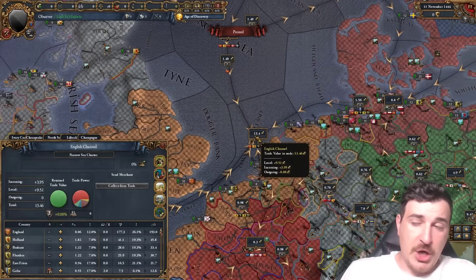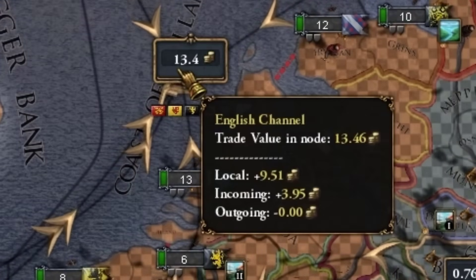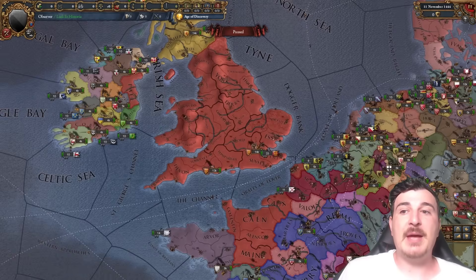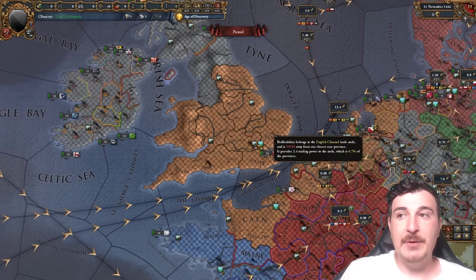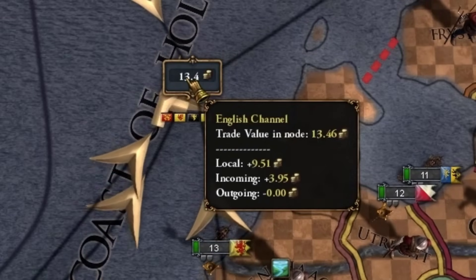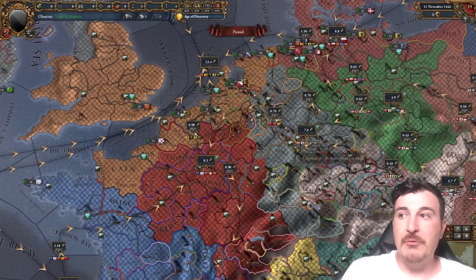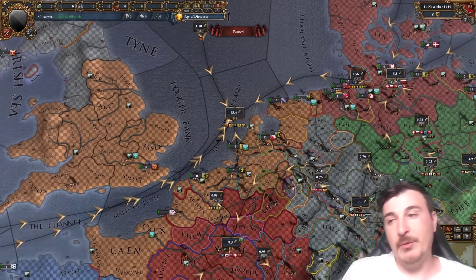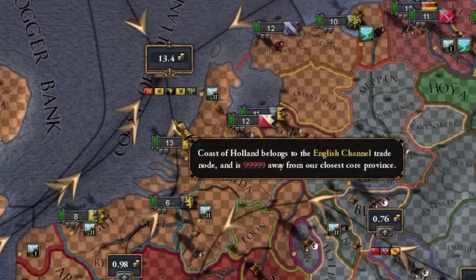If we hover over the English Channel node we see that we have a 9.51 local trade value, which represents all the trade goods within this particular node — all the trade goods in provinces that are part of this node. We also have a 3.95 incoming, which is trade coming from adjacent nodes: the North Sea, the Lubeck node, the Rhineland Champagne node — all filtering into the English Channel.